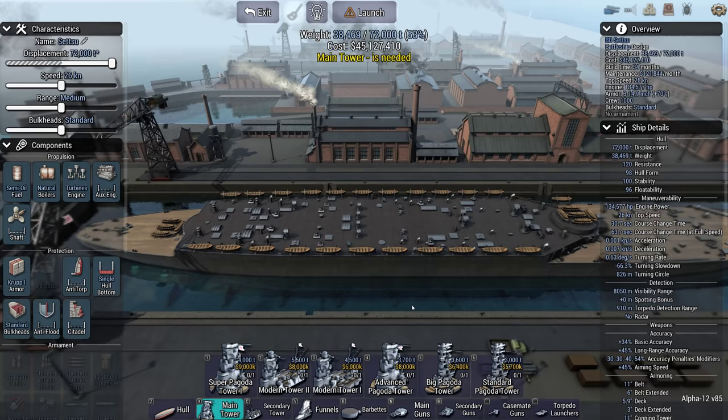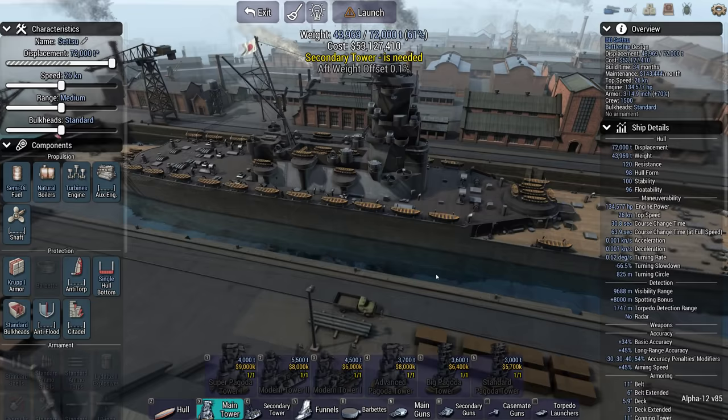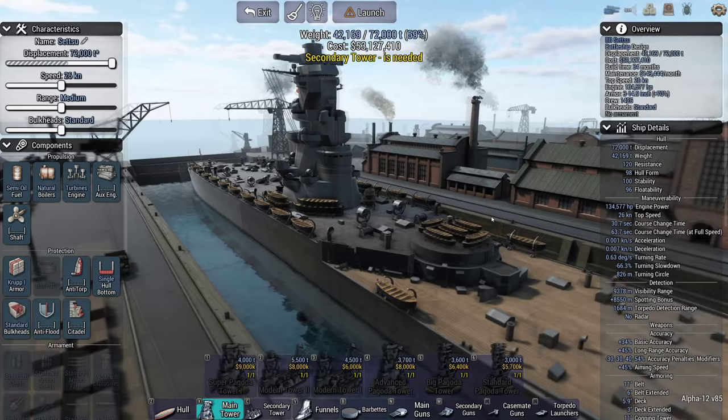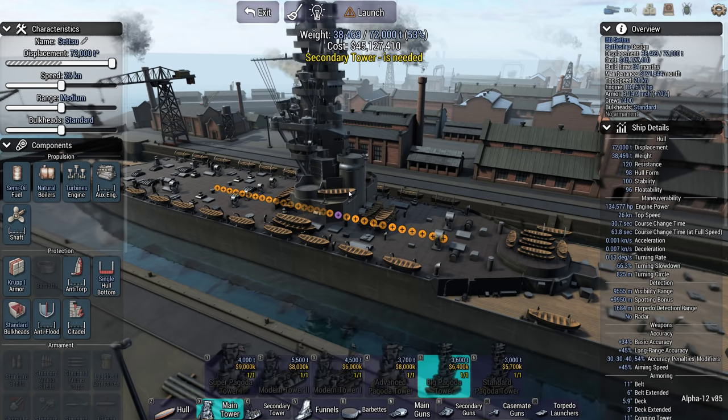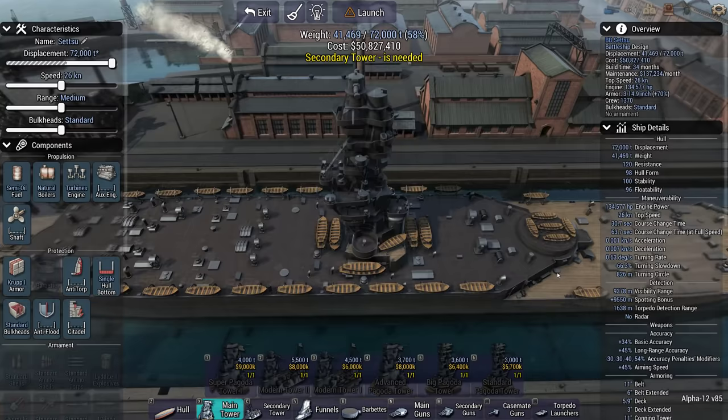Okay, so that's the Super Pagoda Tower from the Japanese Super Battleship — interesting. Or you can go with this, or an advanced Pagoda Tower — nice. A big Pagoda Tower, good lord, or a standard Pagoda Tower.